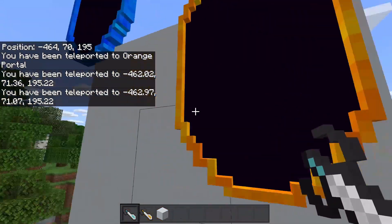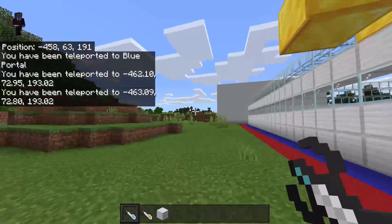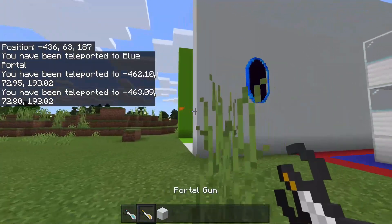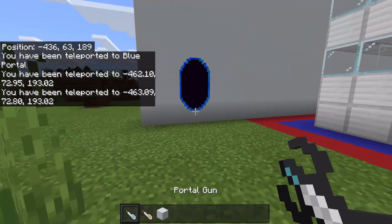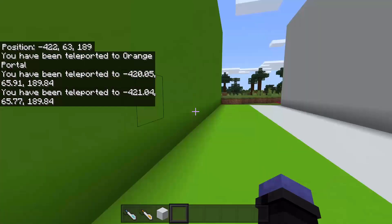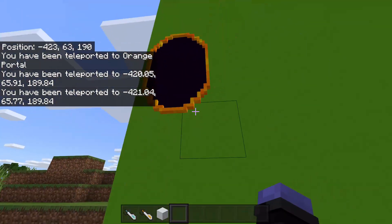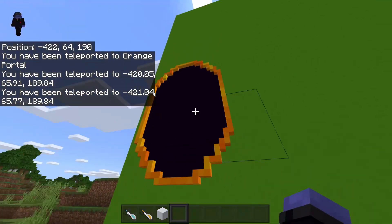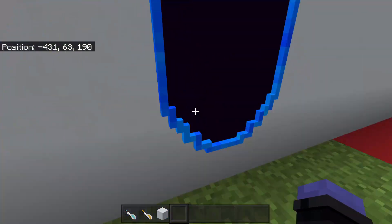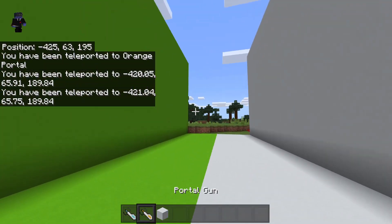Okay, that didn't work. I can throw a portal there and a portal there — sometimes I do wish it would automatically switch. You can sort of cheese it; if you had jump boost or something you could use it. See how it's a little off the ground — you don't even need to jump and it will just send you through, which is kind of cool.